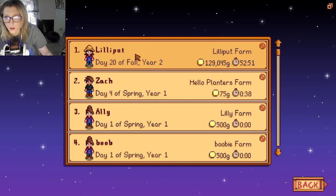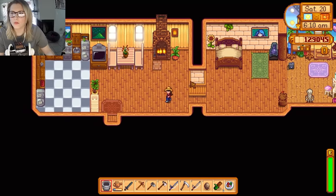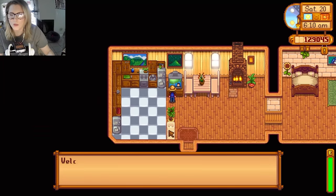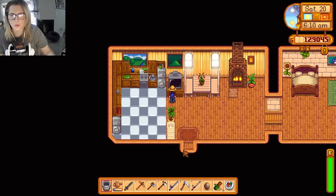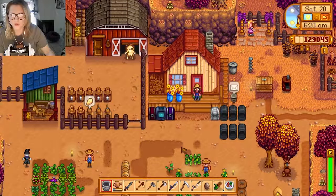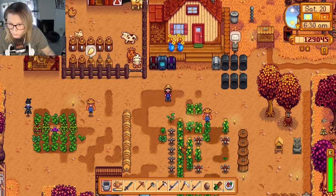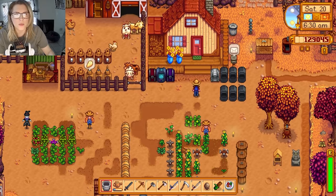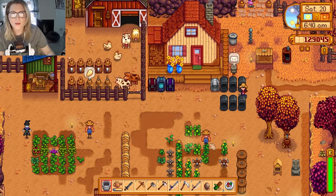I did play a little bit on my own, so I'll show you some of my progress. We are on the 20th of fall, cloudy with wind. Most of that artichoke — I think all of it — got grown and sold, and I got the reward for that whole journal thing. It's 8,000 gold, which is pretty cool. Check the mail in a second.